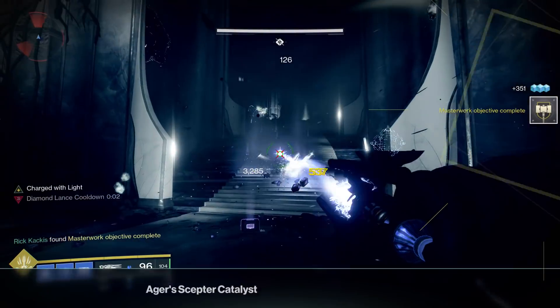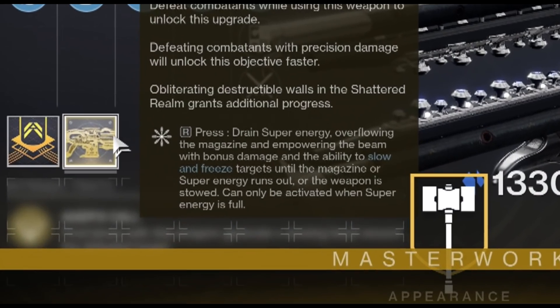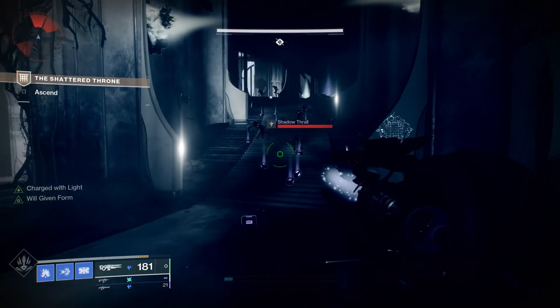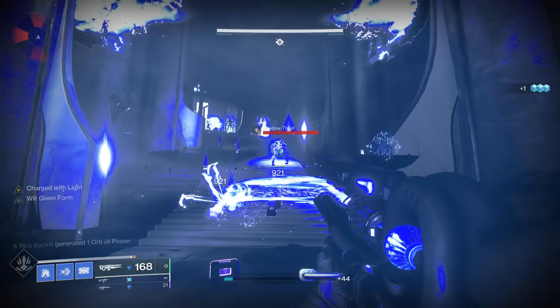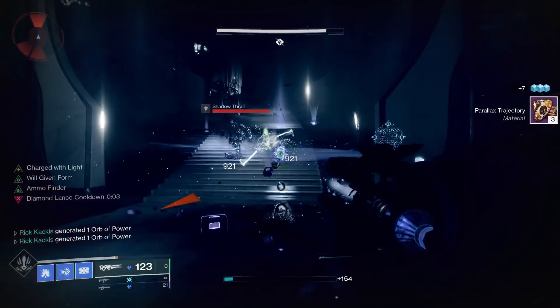After an unnecessarily long grind you will finally complete the catalyst and can equip it. So what does it do? It says: hold reload to drain your super energy, overflowing the magazine and empowering the beam with bonus damage and the ability to slow and freeze targets, until the magazine or your super energy runs out or the weapon is stowed. It can only be activated when super energy is full. So you can either activate your super normally or activate this alternate fire mode. When you do it, there's a little animation and the beam grows stronger.